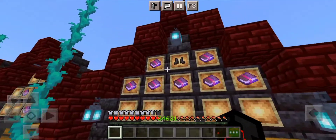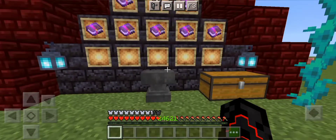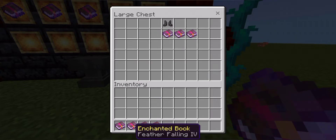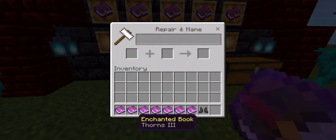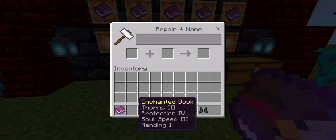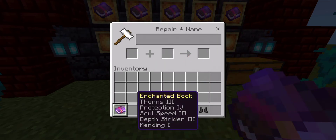Our leggings are fully enchanted, so now we have to wear our boots. Let's open the chest and see: number one is thorns, number two is protection, number three is mending, number four is feather falling, number five is soul speed, and number six is unbreaking. Feather falling decreases fall damage, soul speed increases speed when on soul sand, and depth strider increases swimming speed. Now our boots and our full armor is ready.